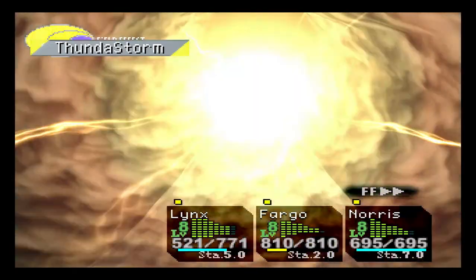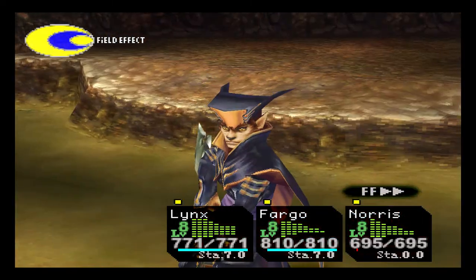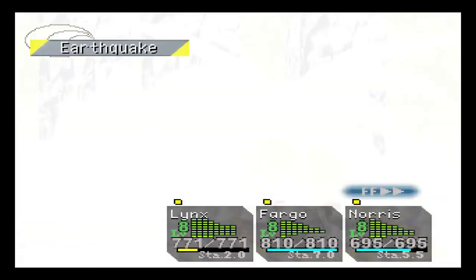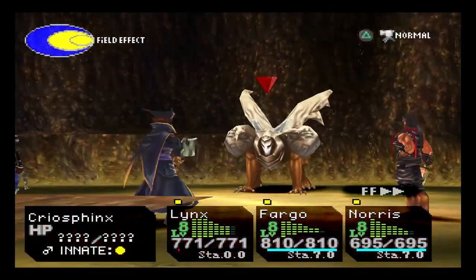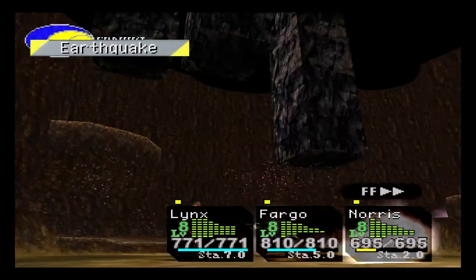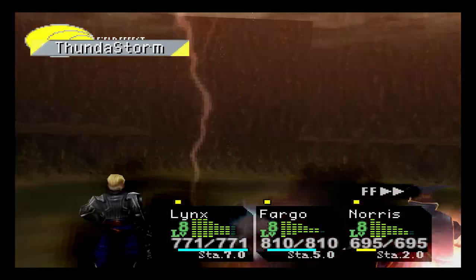He heals you up pretty well, but sometimes it does get pretty close because his attack chains are pretty long. Sure, you have the Yellow Plate and all of his elements heal you, but sometimes you don't want to take chances. A Yellow Charm — or rather, Earth Charm — would help too, so you can negate ailments.